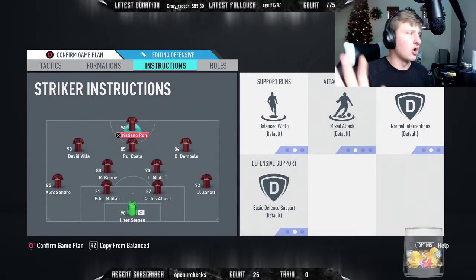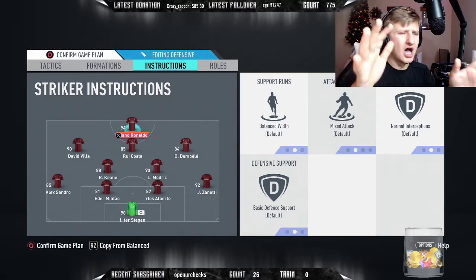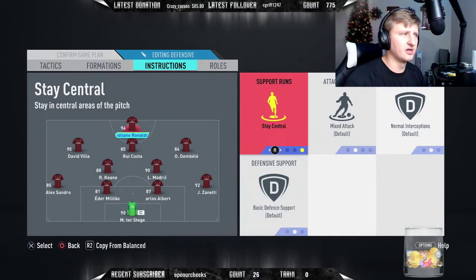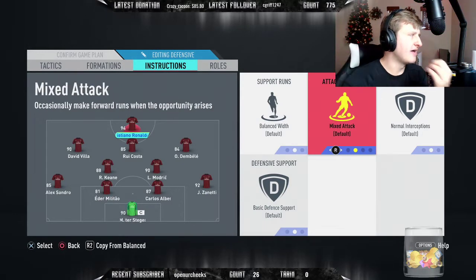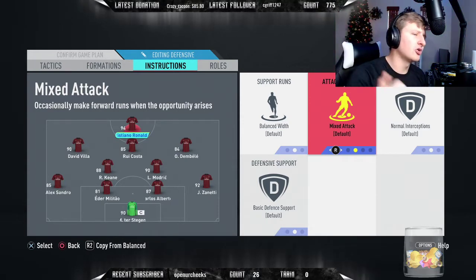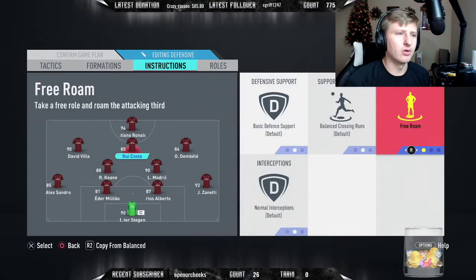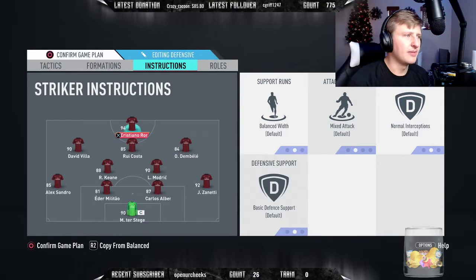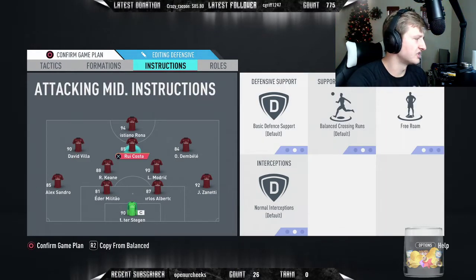For your striker instructions, leave it alone - you want your striker doing various different things. You don't want to set him on drift wide or central because he'll just stay there. You don't want to force get-behind either. If he has proper positioning and mentality, especially if he's Ronaldo, he'll do mostly the right thing and you can always send him on long runs. Just stick with the default - free roam. That's all you want. The only thing that could make a difference is playing him forward to keep pressure on the defense, but he pretty much stays forward anyway because of his high/low work rate.